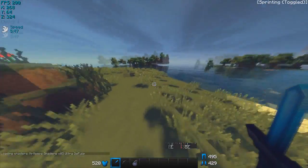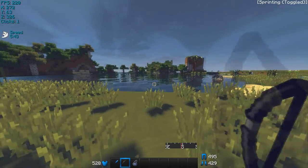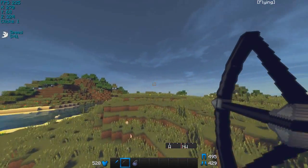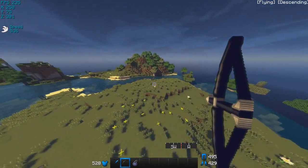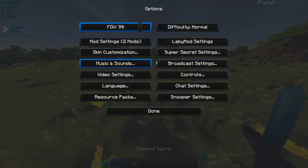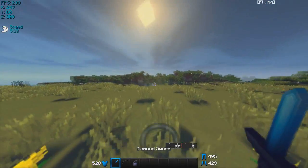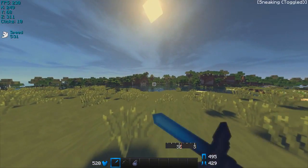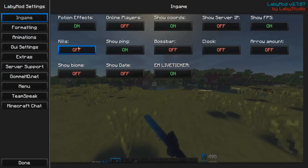I mean, I might get some lag here and there because I have some other things open right now. And why is there so many chickens, bro? These are the 1.7 animations for block hitting — you can change that right here. You can't hit while you block now. But that's really it. It's really easy and you'll get a lot of FPS.